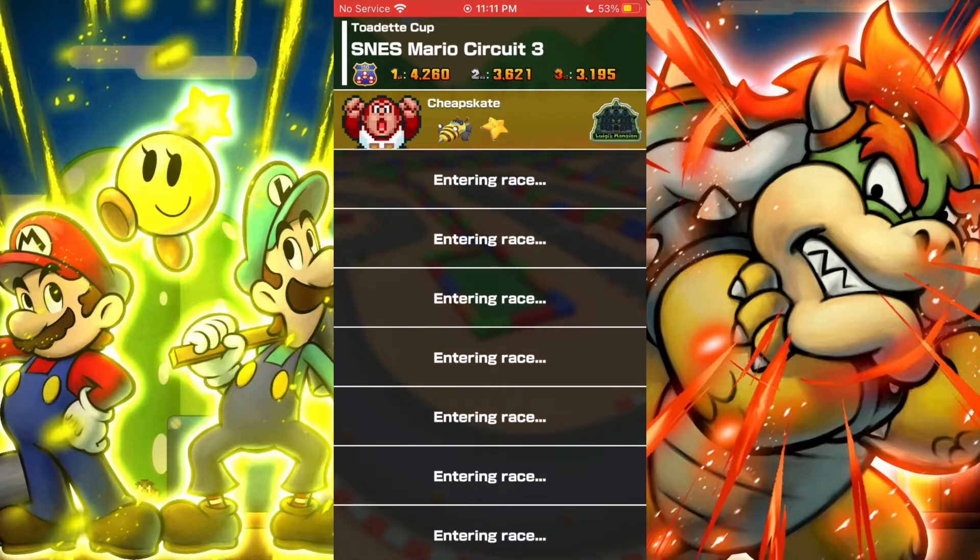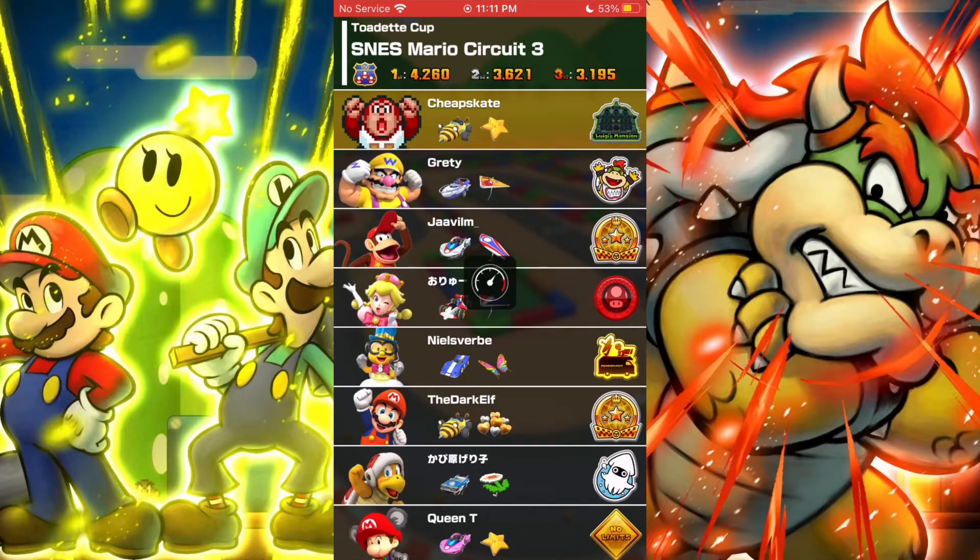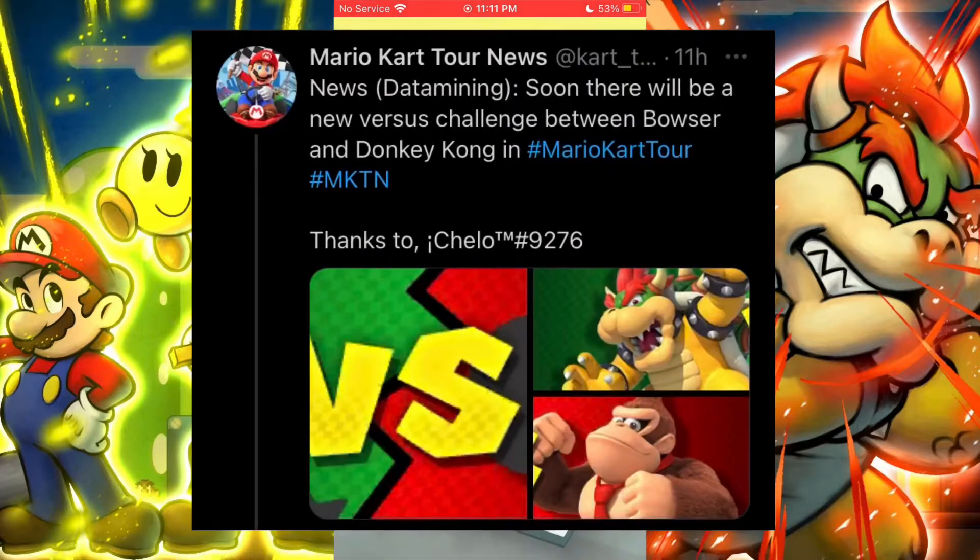Our next topic: a new tour has been discovered in the game in this update, and it's actually pretty surprising. It's a rally tour — Donkey Kong vs. Bowser. This was found by Chelo from the Mario Kart Tour community Discord. I think it's very lopsided because I think Bowser's side is pretty much favored, and most of the community likes Bowser more. This is more lopsided compared to the last two rally tours. It might be the next tour, considering it already has a teaser image.